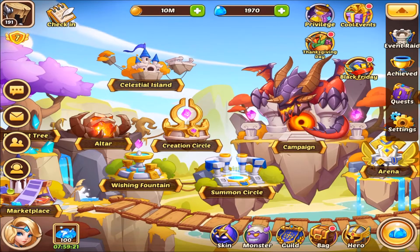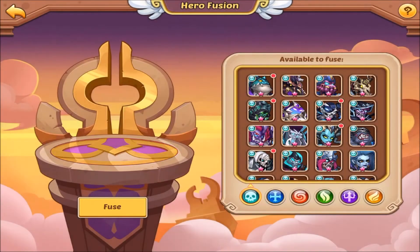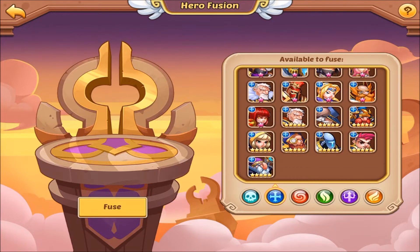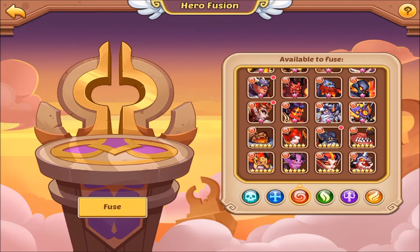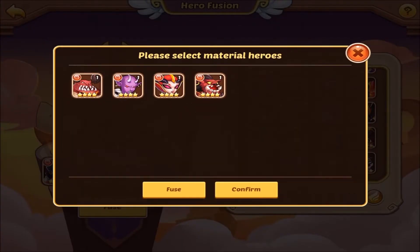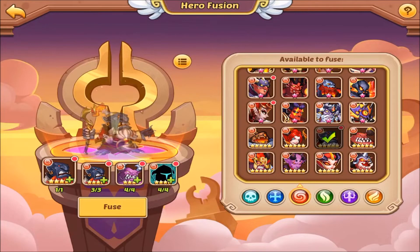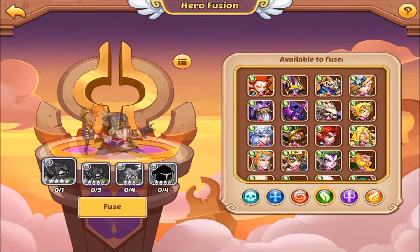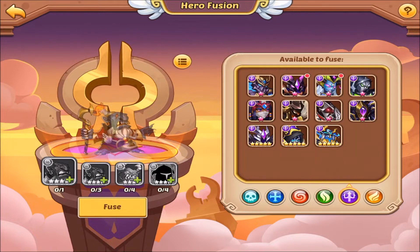This is important because this is where you're going to combine — right here on the creation circle. When you pop in here you'll see these dots; these are combinations you can do right now. Six stars in shadow can be done. I can't do any five stars in fortress or abyss. In the beginning it's really critical to look for certain heroes, but after you get to mid game and start doing these events you'll realize you're just summoning a ton of stuff.